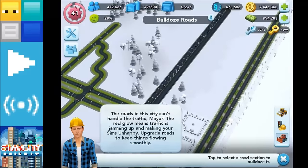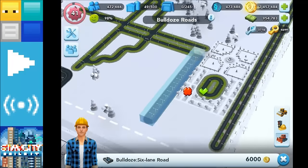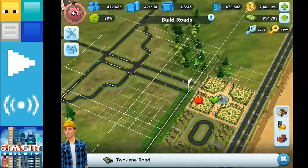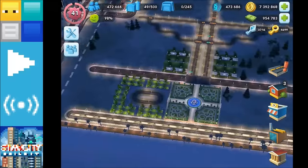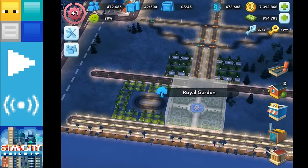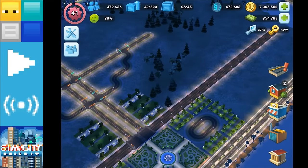I think what we'll do is bulldoze the six-lane road and stick with a four-lane road along here, because I think that's a better match for what it looks like in real life. I think that's worked out quite nicely. Now we're going to mirror the rows of trees on this side of the Royal Garden over to the other side. It's not a cheap build, but if you want to get something looking more aesthetic in your city this is a good way to go about it.